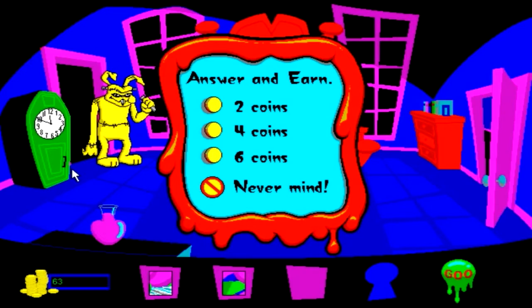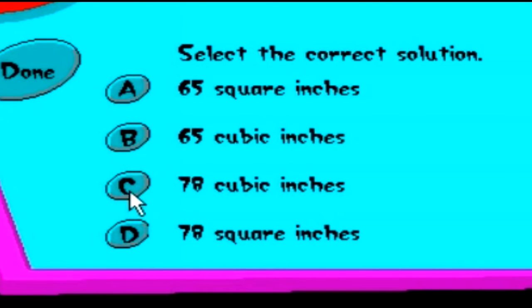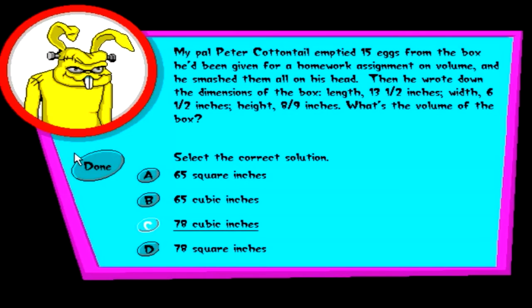Along with the three main games, the house is full of a large cast of unusual characters who will quiz you on various math problems for more coins. They're all fully voice acted, which I actually wasn't expecting — so that was kind of neat. For example: 'My pal Peter Cottontail emptied 15 eggs from the box he'd been given for a homework assignment on volume, and he smashed them all on his head. Then he wrote down the dimensions of the box: length 13 and one-half inches, width 6 and one-half inches, height 8-ninths of an inch. What's the volume of the box?' I guessed C and I got it right.